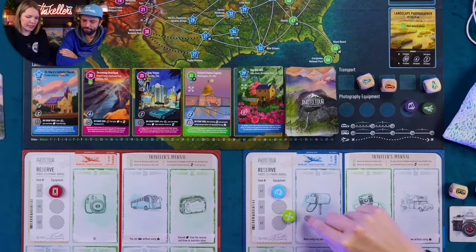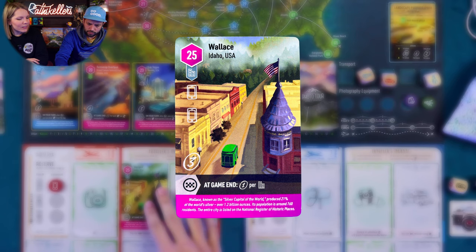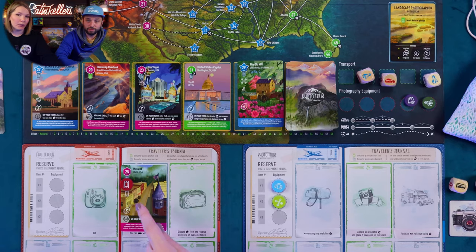I'm going to take this little green equipment token — might be a tripod — and actually take a photo. I'm going to take a photo of Wallace, Idaho. I'll put it urban on urban and place a smartphone token on it. Just so you know, it's three points per rental equipment you have on your card at end of game; otherwise they're worth one point. My board bonus at game end gives me one victory point per urban photo.